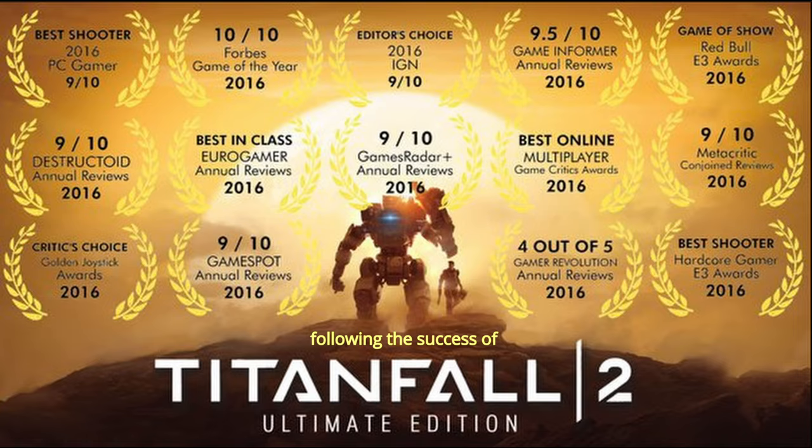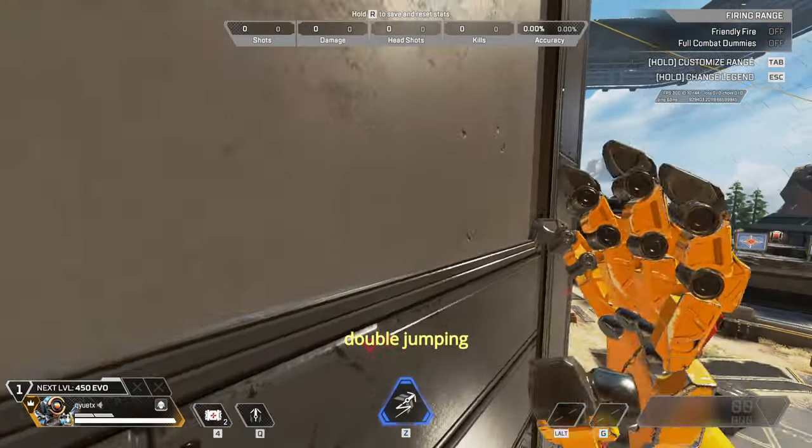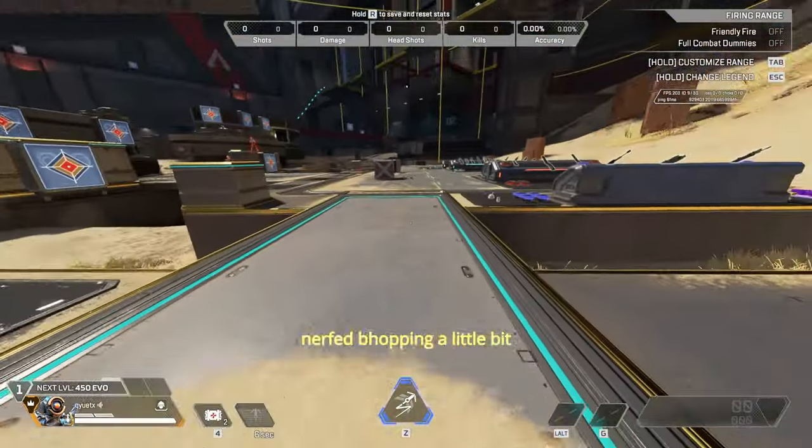Following the success of Titanfall 2, Respawn hopped on the battle royale trend with Apex Legends — removed wall running, double jumping, nerfed b-hopping a little bit, and watered it down.